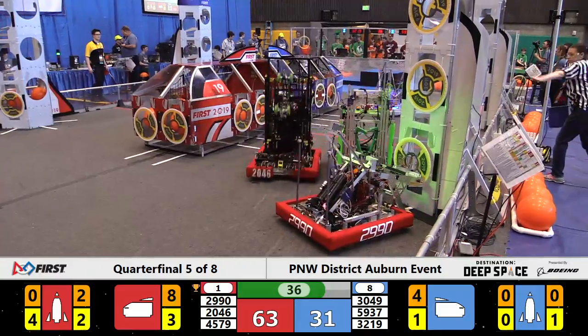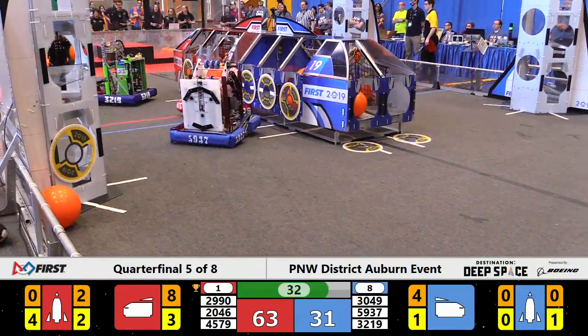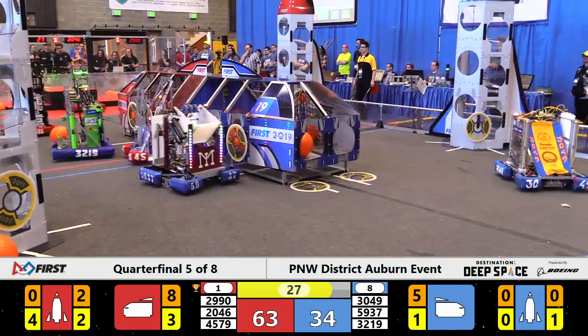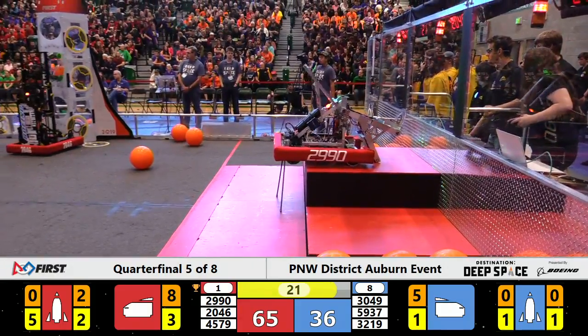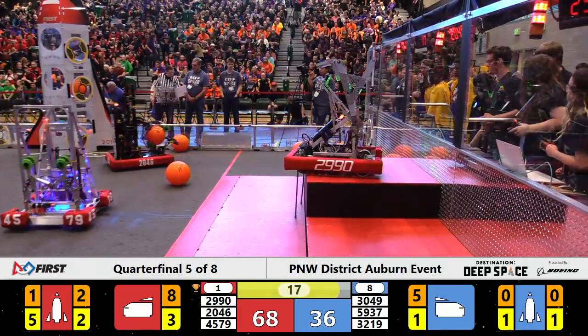60-31, Red showing the way. Hotwire comes over with a hatch cover trying to complete the lower level of that Alliance rocket — not sure whether they got that one off. Bare Metal unsuccessful with a cargo placement. 30 seconds to go. Hotwire heads back for a level 3 climb — they're on the level 3 hab with 20 seconds to go.